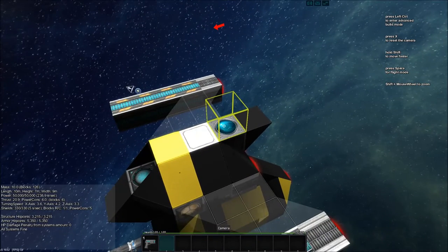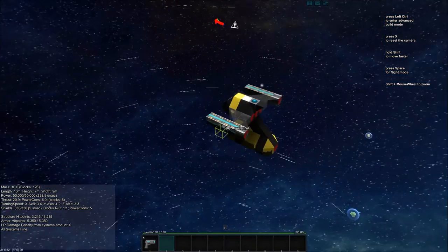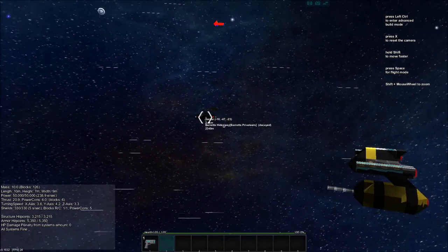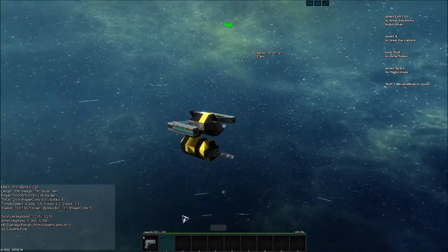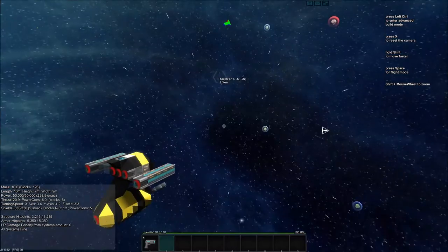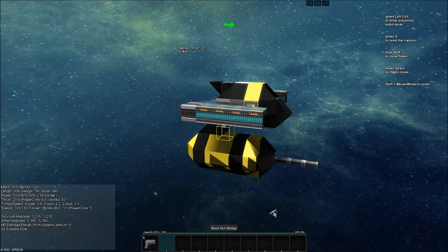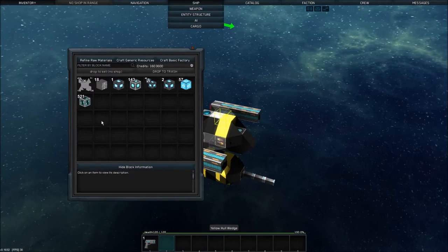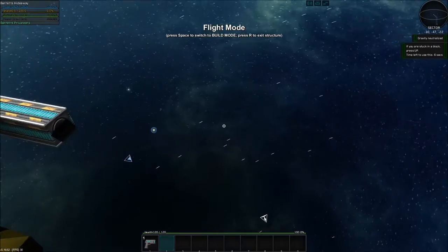I'm actually going to remove that camera - I don't think we actually need it. I think we can still dock from the cockpit or from the ship core. I flew out a little way to get away from the massive lag from the station we live at, because it's awful. I'm gonna have to build my own station here relatively soon.